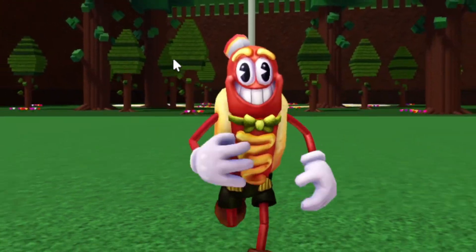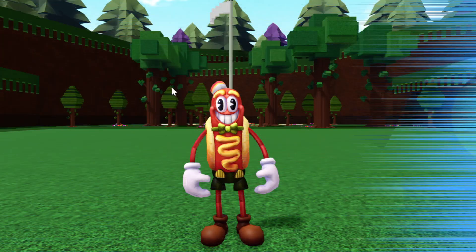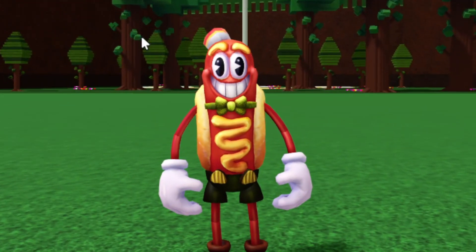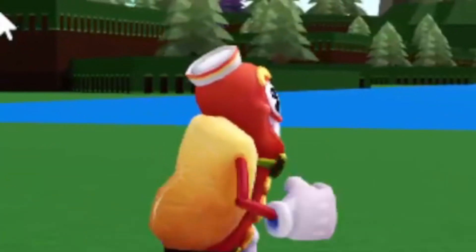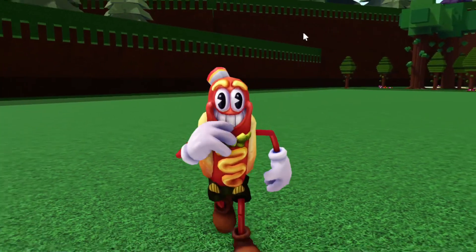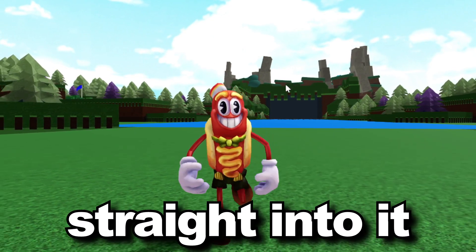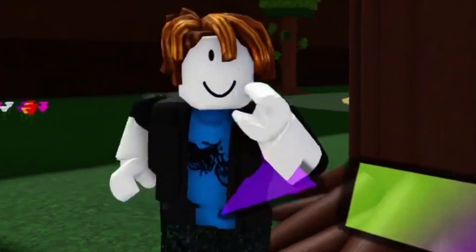Welcome back to another video. Today we are back inside Build-a-Boat and we're going to be taking a look at every single code inside of the game, as well as every single secret item location for the months of January and February. We just got a pretty big update with some interesting stuff you can still claim right now, so we're going to go over every single loot spawn, every code, and how you can unlock exclusive stuff.